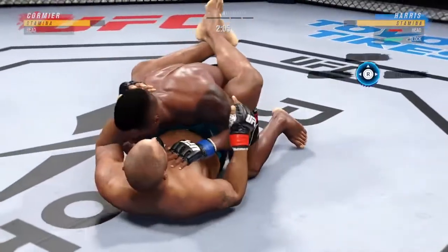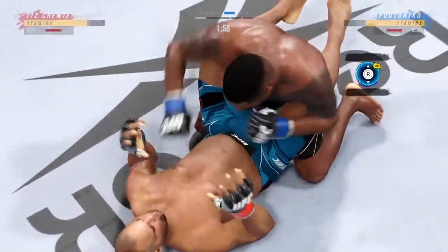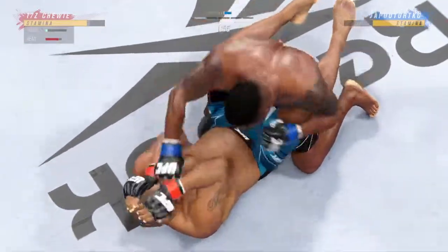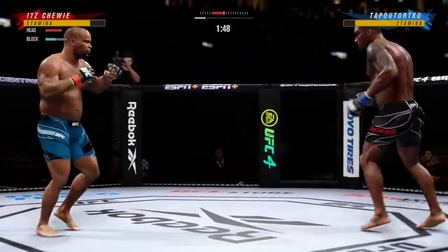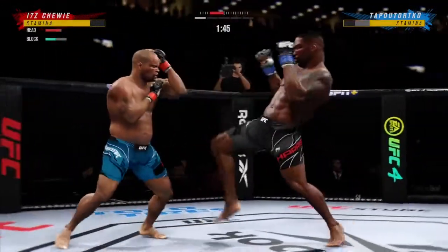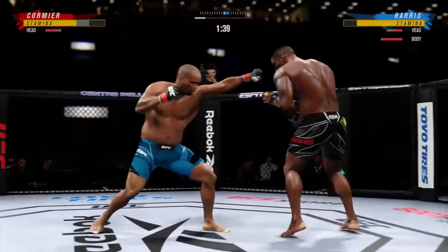Double leg here. He postures up and now figures to rain down some ground strokes. The ground and pound will be aplenty from this position. Liver kick — if you take those kicks, it's going to shut your body off.